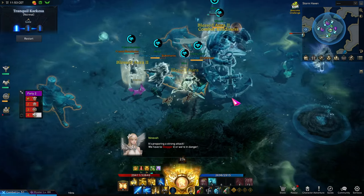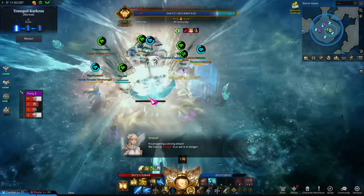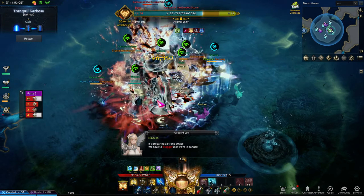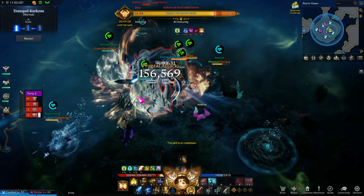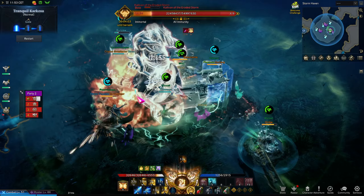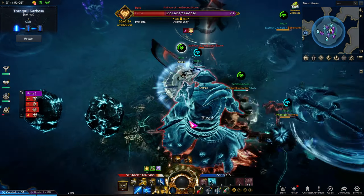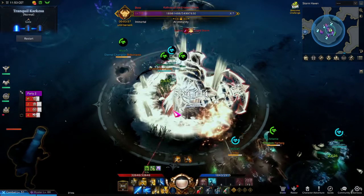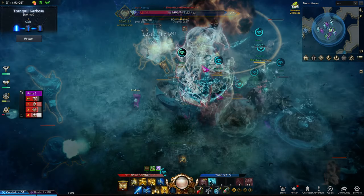A couple more notes: I highly advise everybody to carry at least destruction bombs, ideally destruction and whirlwind bombs. The destruction part can be tricky, especially if people don't know what their weak point abilities are. I highly encourage everybody to bring bombs to this fight, because failing this mechanic — whether you didn't break the shield or don't have enough stagger — is very painful and wastes resources. So definitely get used to the feature and bring bombs.